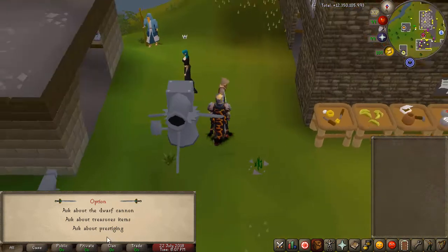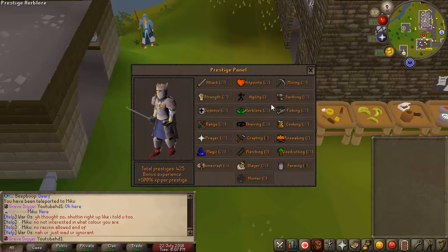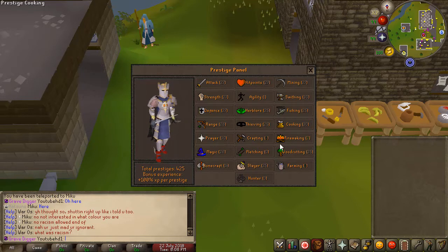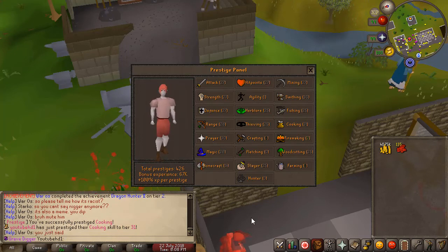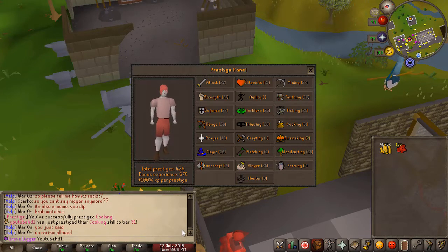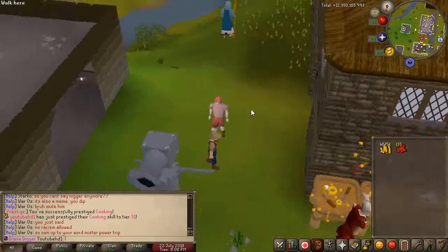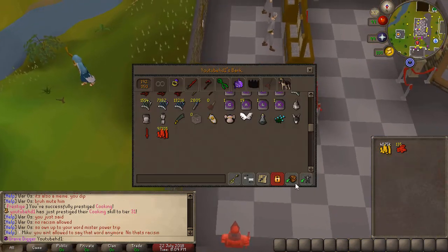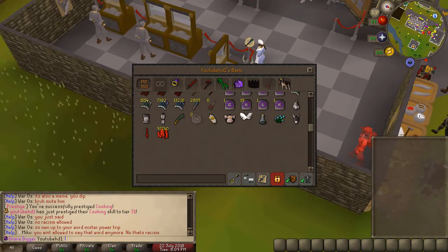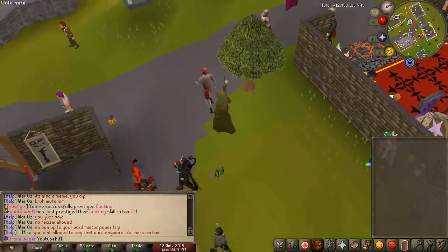Besides your pets, you can actually prestige your skills as well. If you talk to the dwarf next to the edge of the bank, you can ask about prestiging and you will get some rewards for it. I already have a few prestiges on my stats. If I prestige cooking, I just prestiged cooking to tier 31. What this actually does is give you a bonus experience amount, plus 100 exp per prestige, an additional drop rate bonus, as well as some coins and blood money. All I have to do to get my max cape back is just complete 99 cooking again.